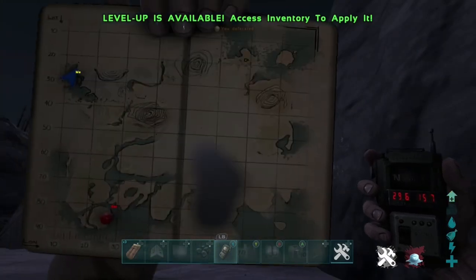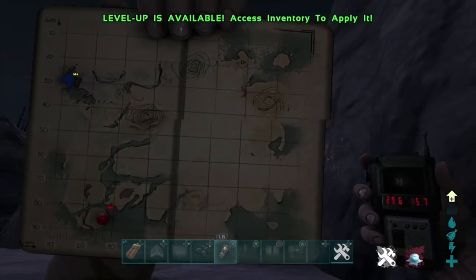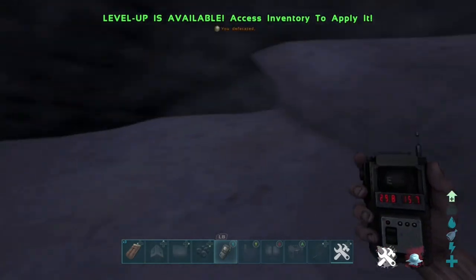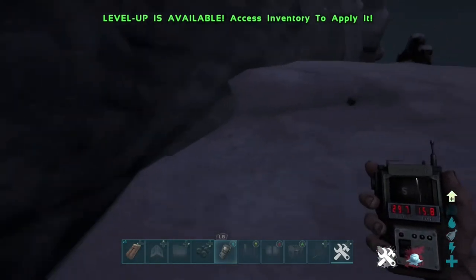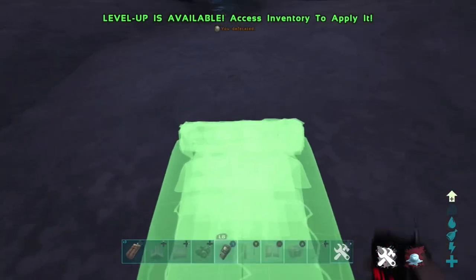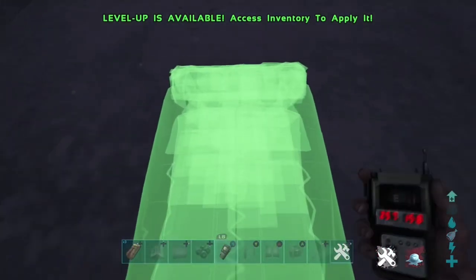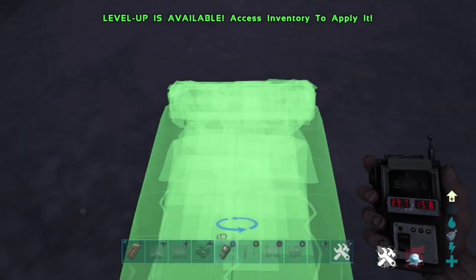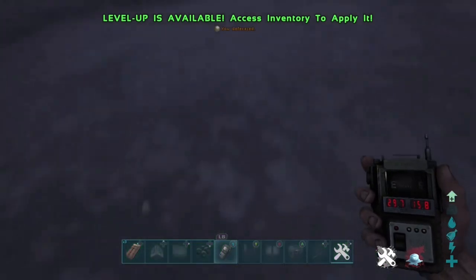What you are going to be doing is going through the mesh by sleeping bags. As you can see, there's the location on the map and the coordinates right there. What you want to look for first is that ledge, as you can see right here. Then get your sleeping bag out, move away from the ledge, and put a sleeping bag down — it doesn't really matter where you place it.